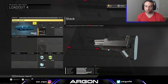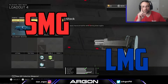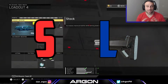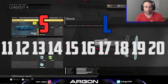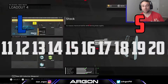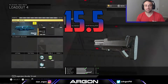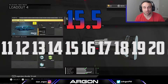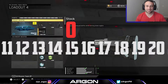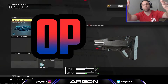Let that sink in — you have SMG, LMG, only one letter separating them: S or L. S is the 19th letter of the alphabet, L is the 12th. Average 12 and 19? That's 15.5. There isn't a 15.5th letter, but 15 is O and 16 is P — so I give you guys the OPMG.